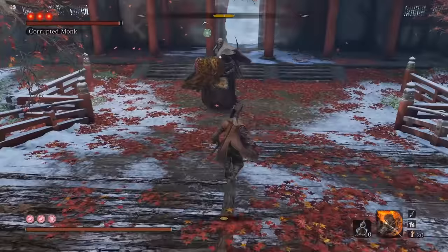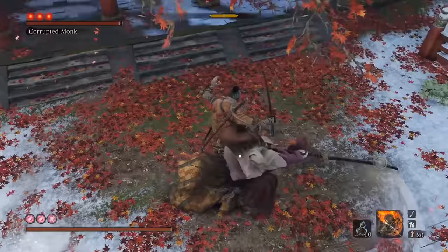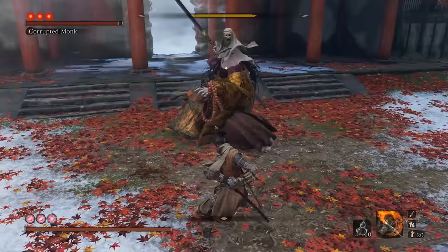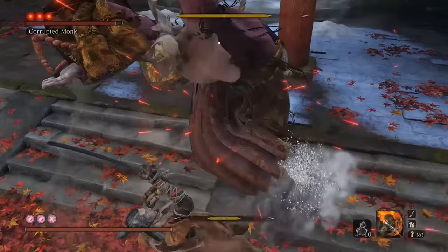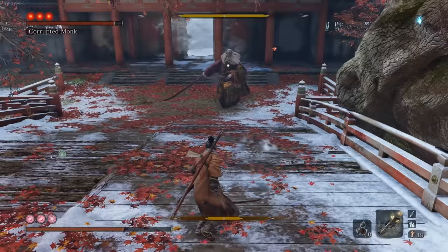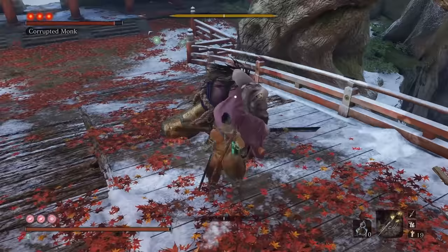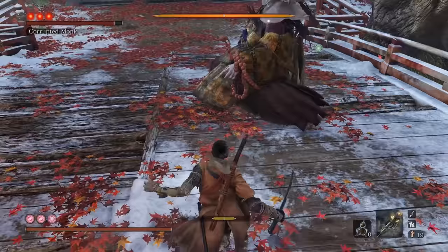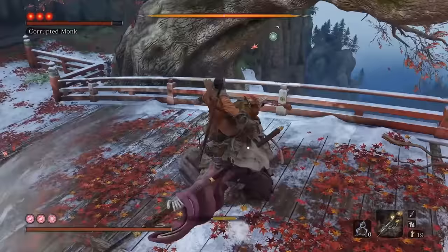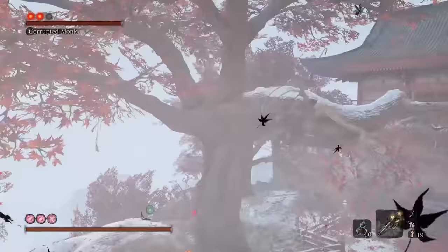Now it's time to take this bad boy down. For the first two phases, I'm pretty much just going to stay on him, deflect as we can, and get in damage — we're not going to need to use our prosthetic arts or combat arts at all. As you can see, he doesn't have the super posture like the Ghostly Monk did. Staying on him, his posture is building up very fast. If you're worried about posture, you can always hit him with a Shuriken. We're literally just popping Makiri when we need to, and deflecting when we need to.